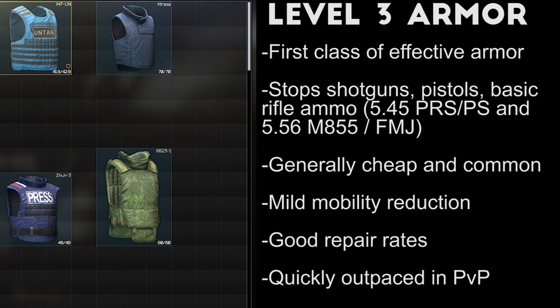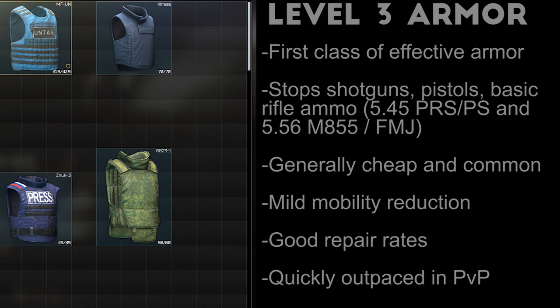Level 3 body armor is the first class that will protect you from more than shotguns and pistols, but it's still only effective at stopping low tier rifle ammo such as the 5.45 PRS and PS, or the 5.56 M855. This class of armor is generally pretty effective in PvE, as long as you don't get caught off guard by a Mosin or a Veper Hunter Scav, and has mixed results in PvP. This armor is generally cheap, easy to find, and commonly returned through insurance, so you'll see a lot of it out there in Tarkov.